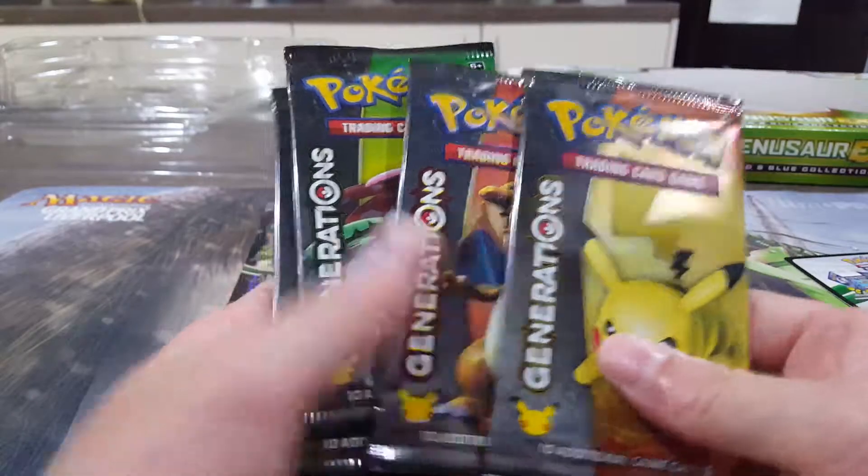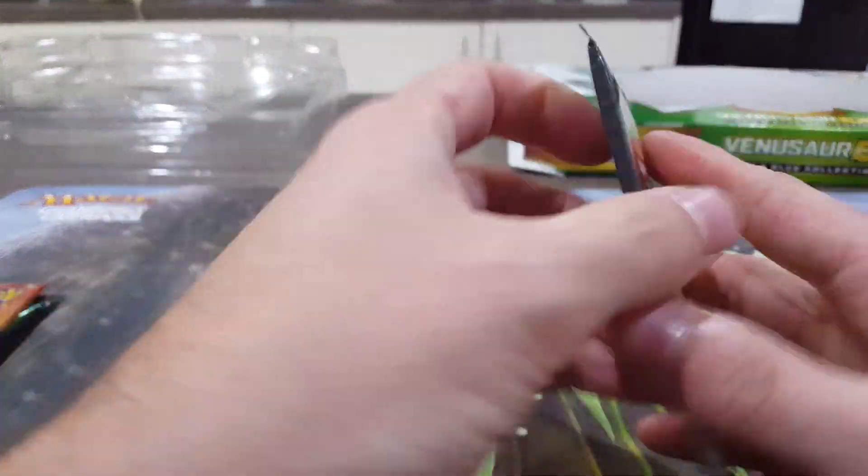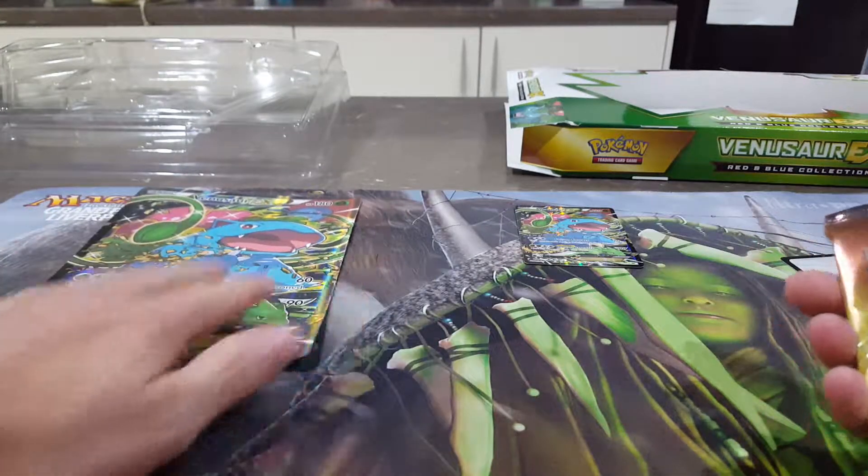And then you get your four booster packs: Pikachu, Charizard, Venusaur, and Blastoise. We'll open the Pikachu pack first, and just hope that we get something really cool. Let's set out my stall a little bit better.